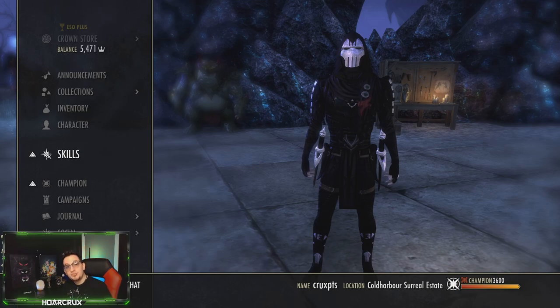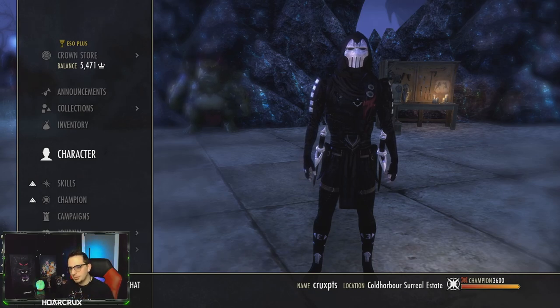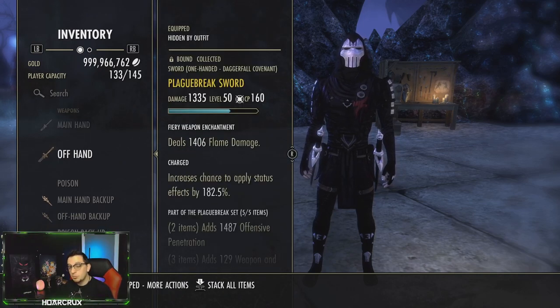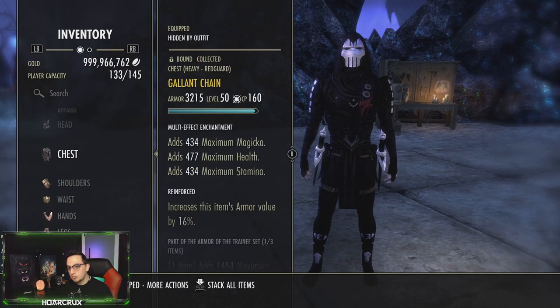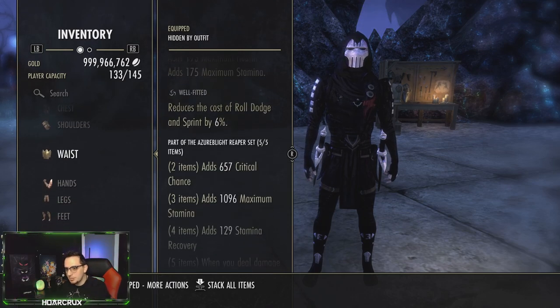Now hopping into the Open World build, which you can run right now. The champion points are going to be a little bit different, but stats, traits, and all that are going to be the same. For sets, you're going to be running Playbreach on your front bar. We're running Dual Wield Swords because I'll be popping Corrosive for the duration. We're running Base Trance and Perfected Eye Staff on the back bar, with one piece of Trainee which is going to be Gallant.